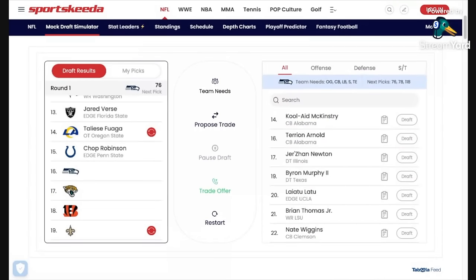Let's get on to this mock draft simulation. I can warn you now, this is going to be very different to any of the mock drafts you see featuring the Seahawks. I'm using Sportskeeda — it is the most aesthetically pleasing and the best mock draft simulator around. My plan is to try and get as many picks in rounds two, three, and four, because that's where I think the meat of this draft is going to be.